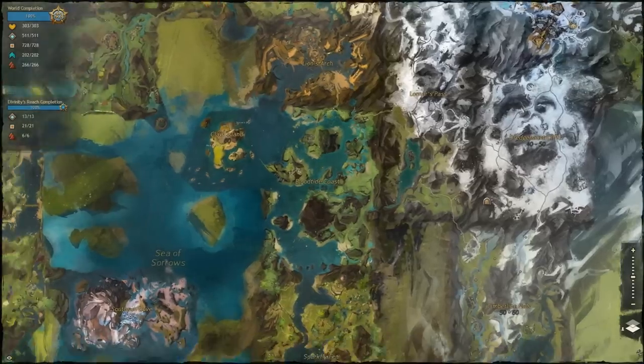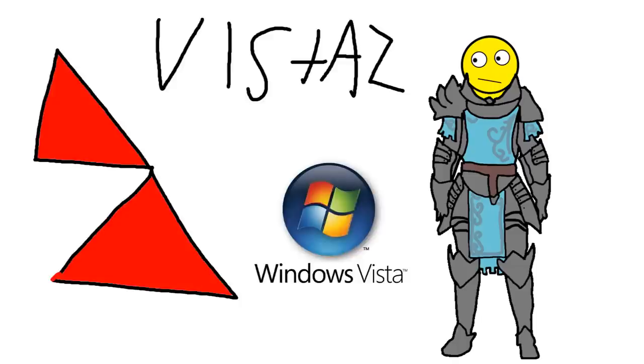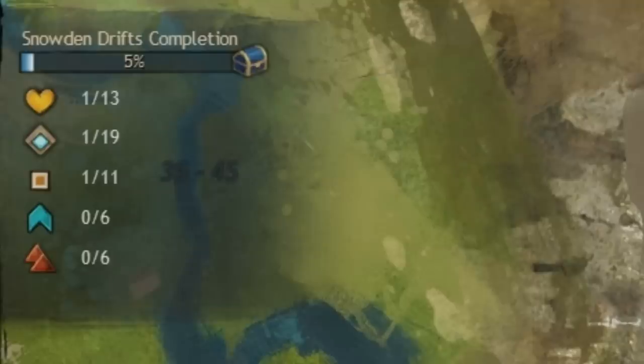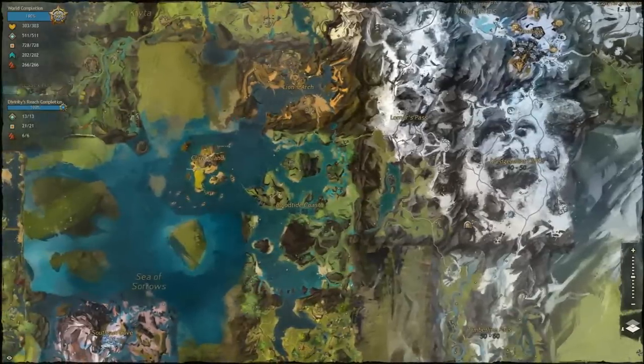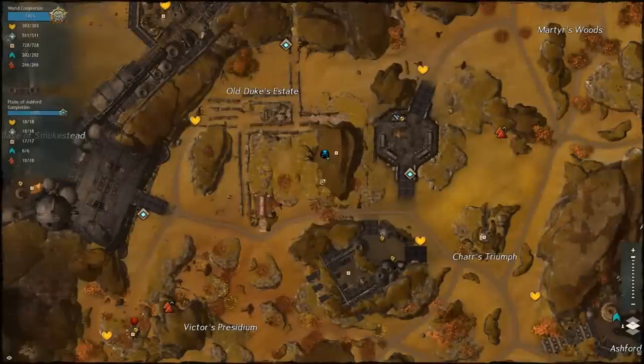As you're exploring the world of Tyria, you'll encounter five different little icons on your map. You've got points of interest, vistas, skill points, renowned hearts, and waypoints. For each zone you're in, there's a little meter in the top left corner of your map that shows you the percent completion you've done of that specific map so far. And if you get every single one of these points within the zone, you'll get 100% map completion just for that specific zone only.